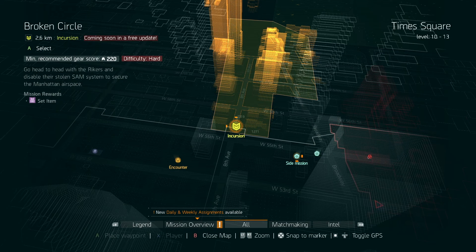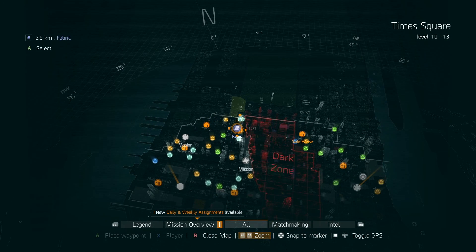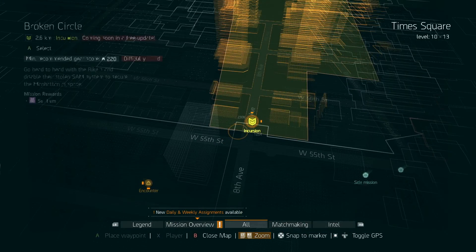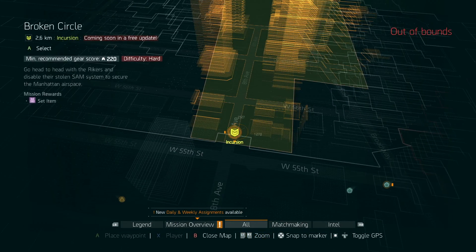Welcome YouTube! We've got our first information on the Broken Circle update for The Division. As you can see here in the north of the map, this thing first appeared a couple of weeks ago, and you can see the very badly guarded secret that it is Broken Circle. Go head-to-head with the Rikers and disable their stolen SAM system to secure the Manhattan airspace.